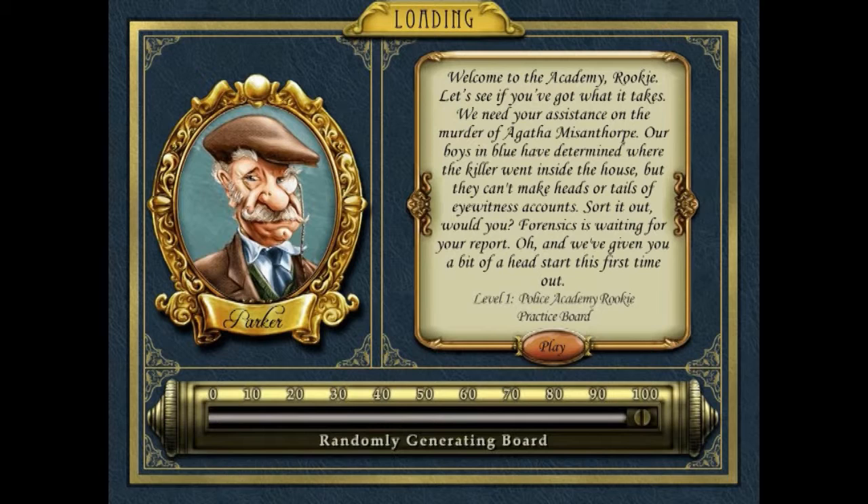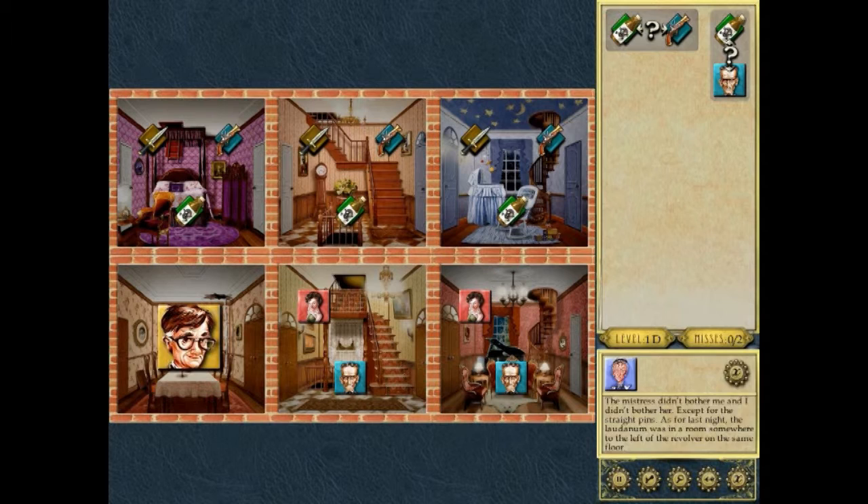Welcome to the Academy, rookie. Let's see if you've got what it takes. We need your assistance on the murder of Agatha Misanthorpe. Our boys in blue have determined where the killer went inside the house, but they can't make heads or tails of eyewitness accounts. Sort it out, would you? Forensics is waiting for your report. They've given us a bit of a head start this first time — they've figured out some of the puzzle before we even get started.